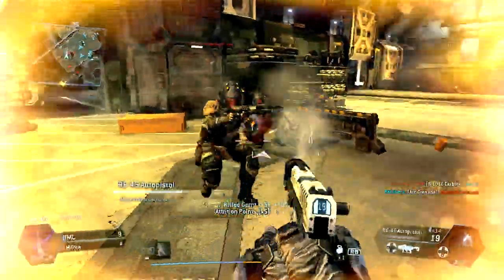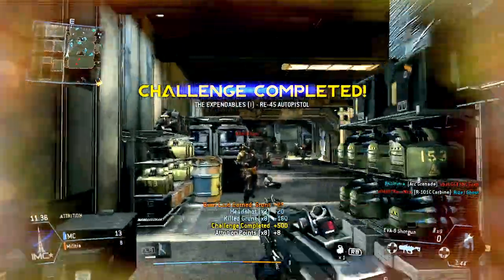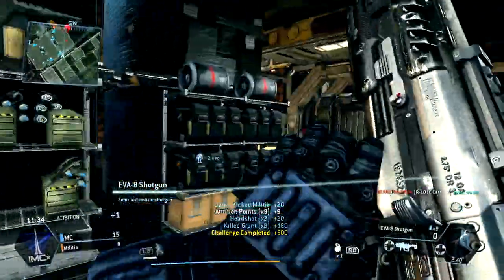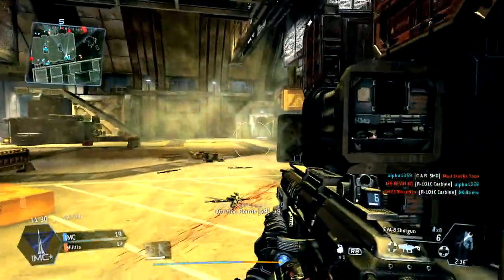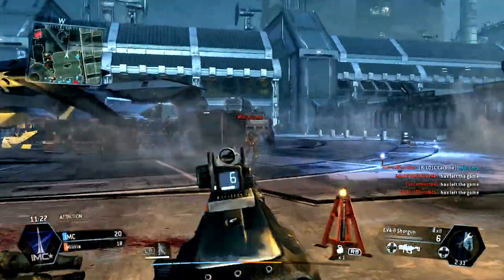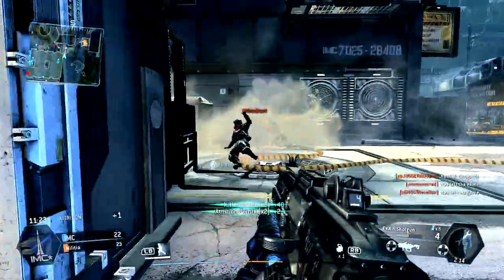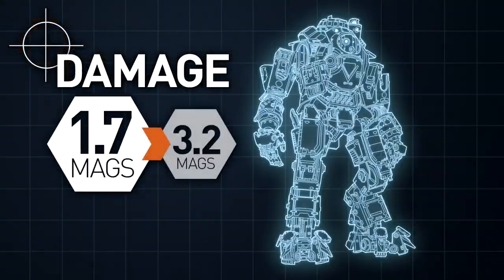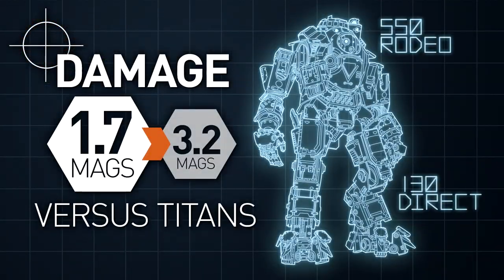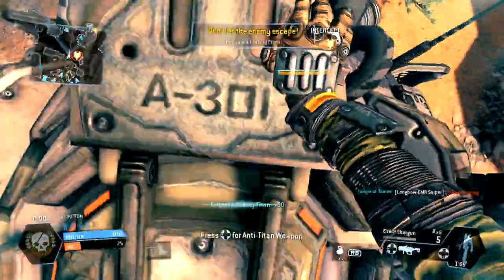However, as the distance from your target increases, so do your odds of needing a follow-up shot, and enemy spectres and pilots may sometimes need two or three shots to reliably shut down. Note that headshots don't matter with this weapon, so aiming centre mass is the wisest tactic to deal maximum damage, as more of your pellets will connect with the larger surface area. As with most pilot weapons, tackling titans directly is pure folly. By the time you're close enough to do any real damage, you'll be subject to a severe risk of trampling.